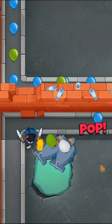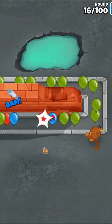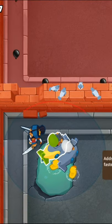Get one of the subs into a 0-0-1 and then a 2-0-1. After that, place down a dart monkey on the right and then get one sub to a 2-0-2 and the other to a 2-0-0.